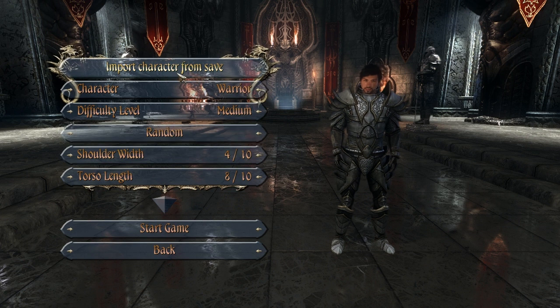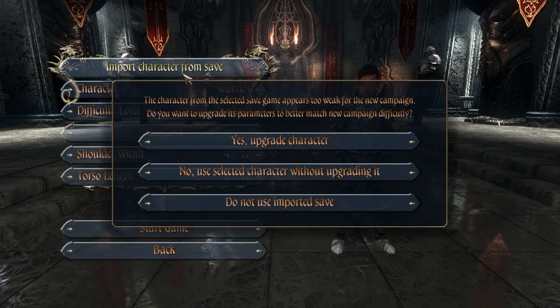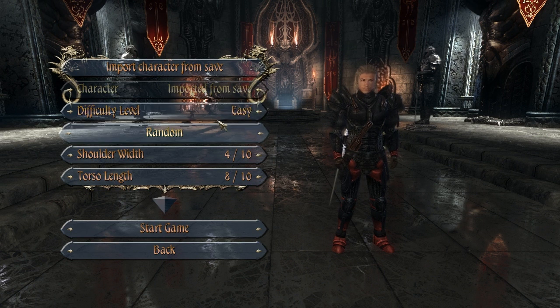Let's go ahead and run into it. We're going to have to choose our import character from save. The game says the character from the selected game appears too weak for the new campaign — do you want to upgrade his parameters? Let's play it back on easy.